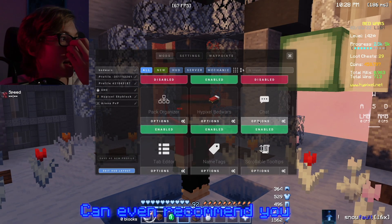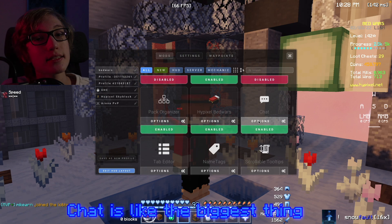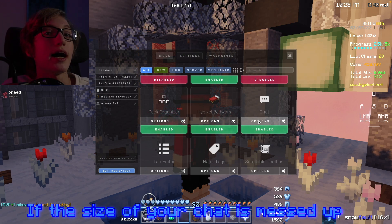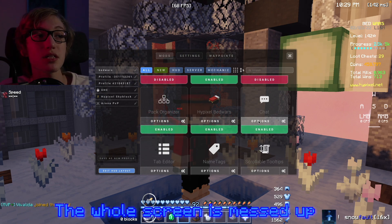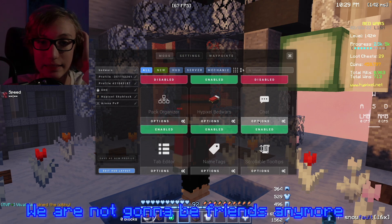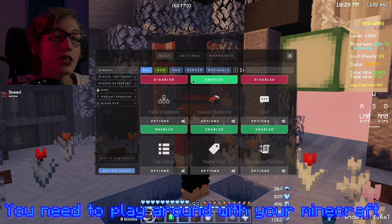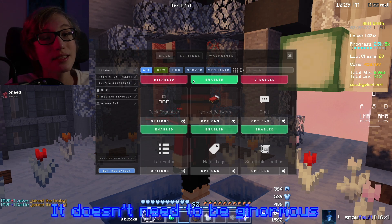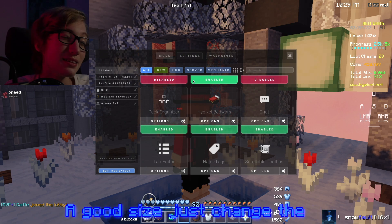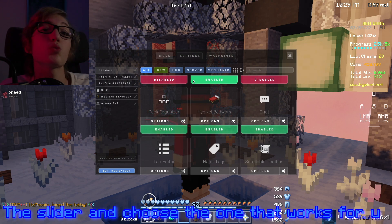This one is probably the biggest one I can recommend - chat. Chat is like the biggest thing. If the size of your chat is messed up, it's just over, the whole screen looks ugly. So first of all you need to play around with your Minecraft settings - in chat settings you need to adjust the size. It doesn't have to be ginormous, just a good size. Change the sliders and choose the one that works for you.